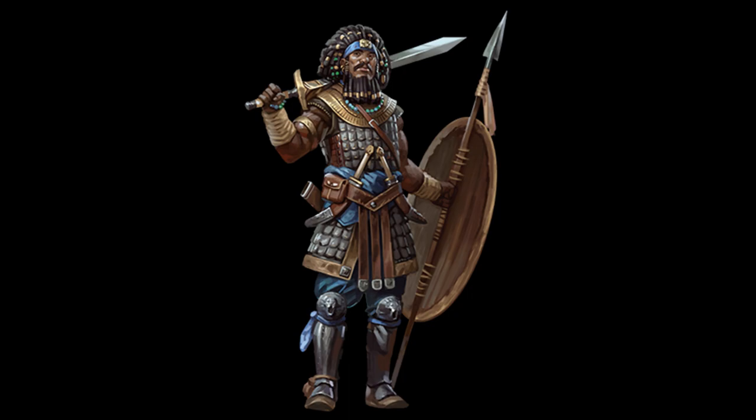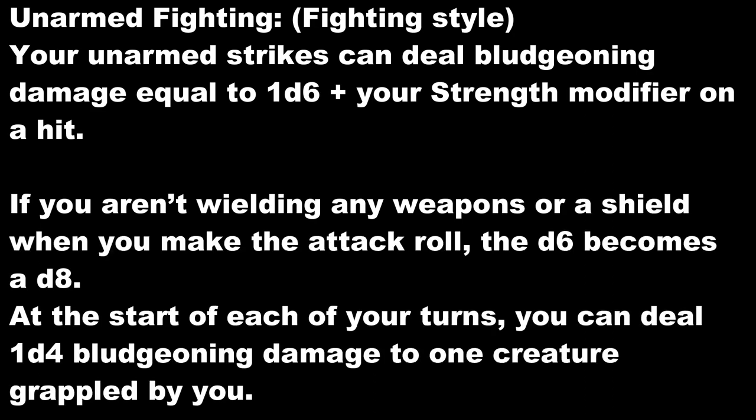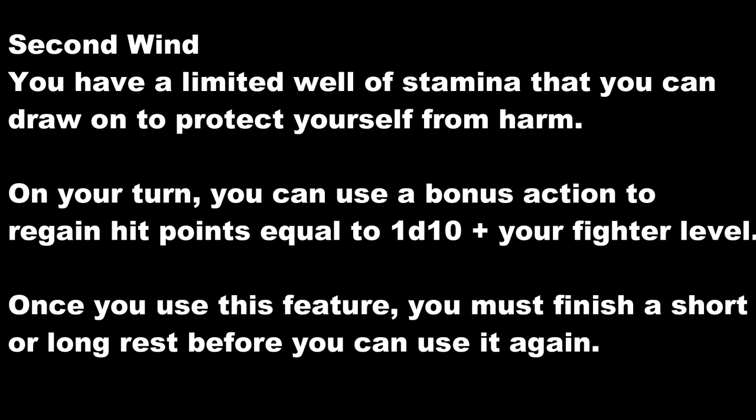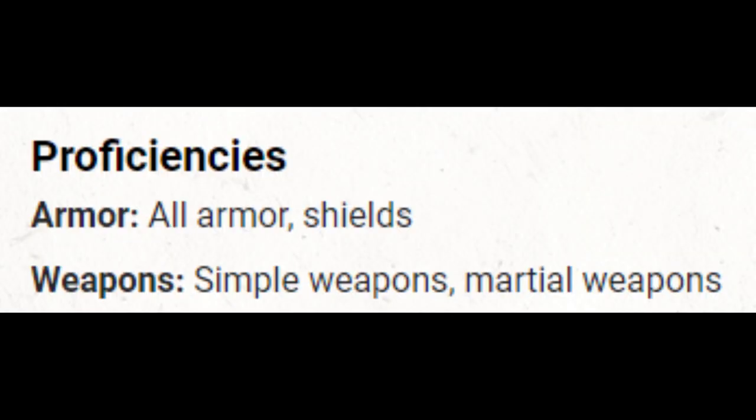Our first level will take a dip in fighter. I did really consider war cleric here as an alternative option, but we're going to be making unarmed strikes and we don't get the martial arts die for those, so I figured we better get Unarmed Fighting style. This is going to give us a base D6 on those unarmed strikes, which is actually better than a monk at level 5, and just as good as a monk until 11. The bonus action heal with Second Wind will come in handy. Most importantly, we're going to have the armor and weapon proficiencies we're looking for.